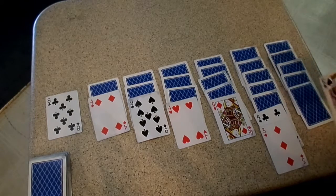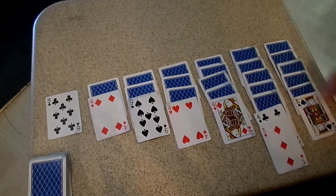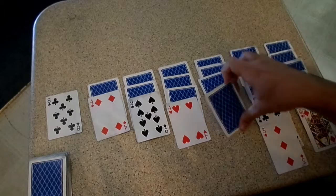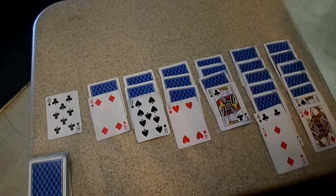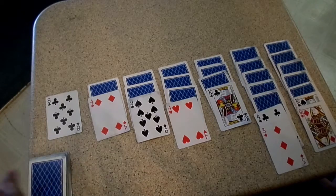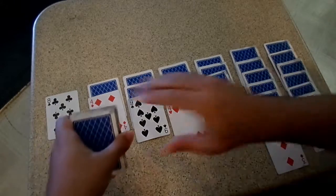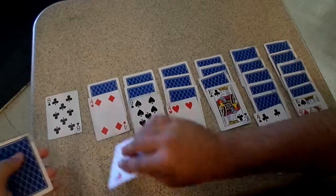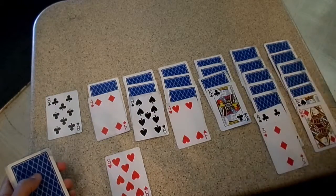Once you've lifted a card and created a spot, you can flip over the next card. You keep going like this, making sure to stack them and go down through the cards as they become available. If you don't have any moves, or if you just feel like mixing it up, you take a card from your leftover cards, flip it over, and see where you can place it.